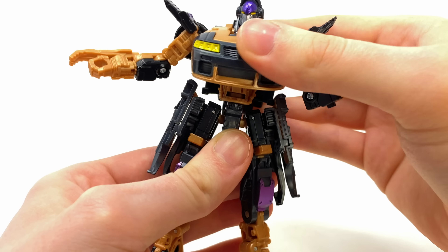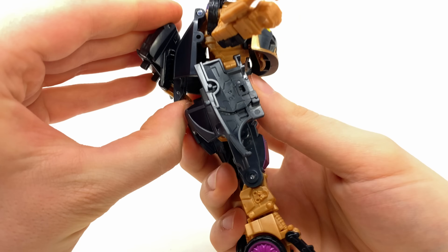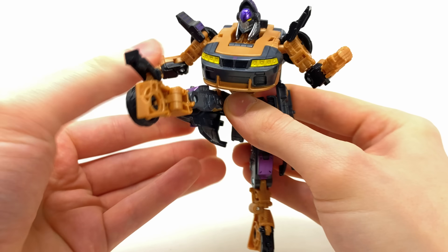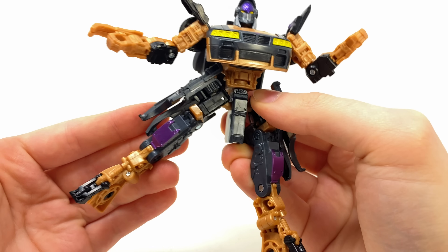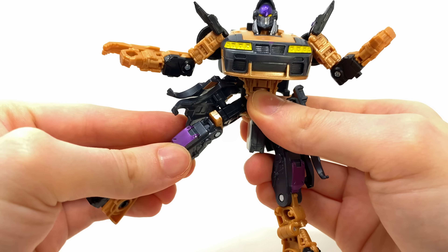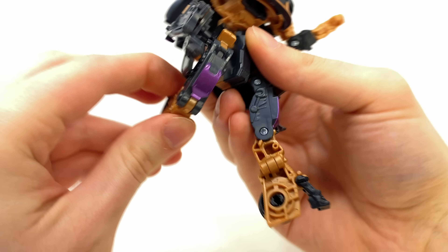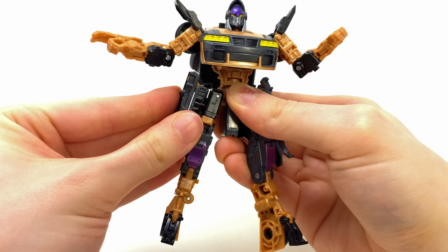We do get a waist joint, but the backpack literally bumps into everything, which is a bit of a shame. Technically you could hinge it out slightly and bring it over panels, but pieces will start mis-transforming. The hips can kick forwards with no problems at all, as well as kick back pretty decently, but the outwards range is not the greatest. Due to transformation, these pieces can extend and rotate, so you can cheat a few things. We get a nice swivel at the thigh, a double jointed knee, and a fantastic ankle pivot that bends well past natural position.